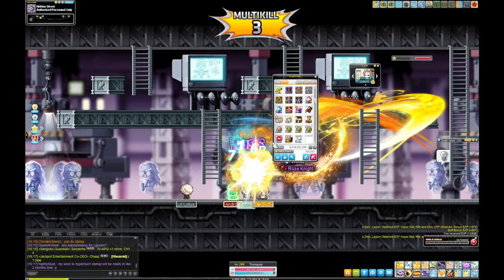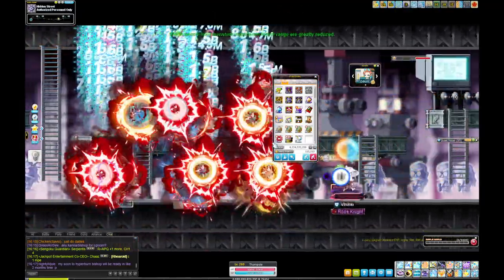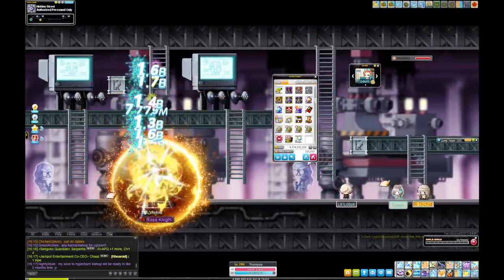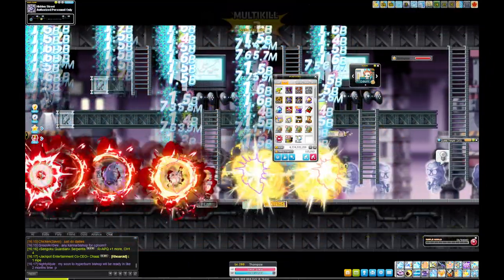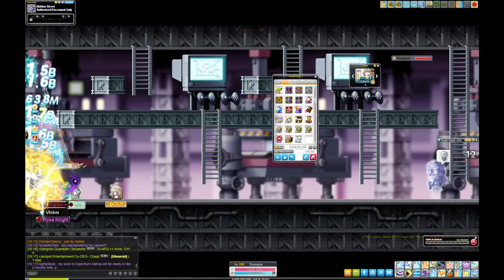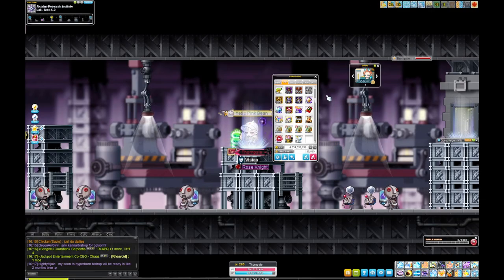It's this map here — you just jump all the way left and right. Really good map. There's also a quest NPC here with quests available.